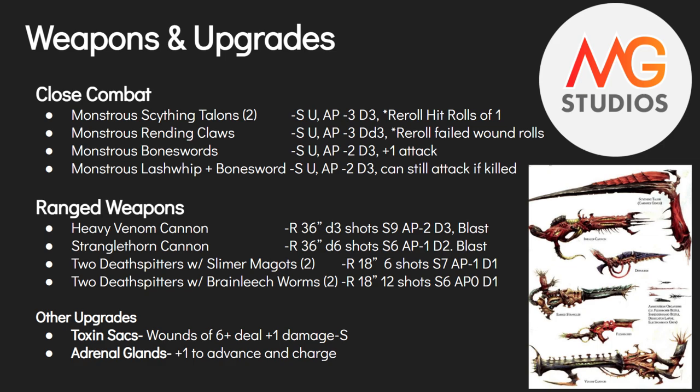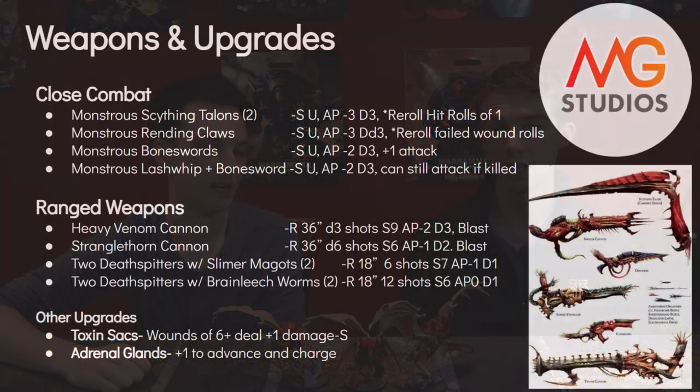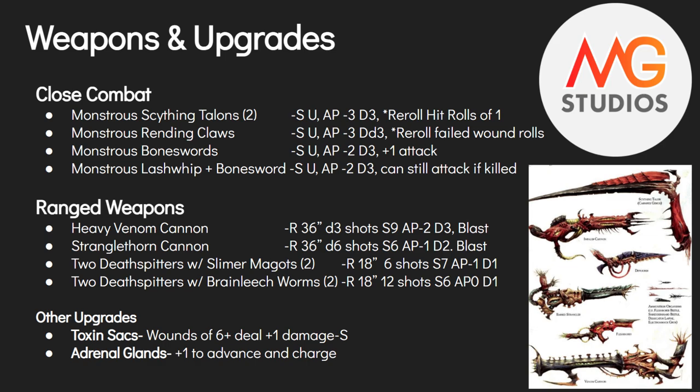The last ranged option is twin Deathspitters with Brain Leech Worms. The difference is double the shots — twelve shots per gun, so 24 total if you take two. It's only strength six, AP zero, one damage. If you take two sets with Pathogenic Slime, you have 24 damage-two attacks going in. Against something like Intercessors not in cover, with 24 shots you're probably going to kill a few of them.